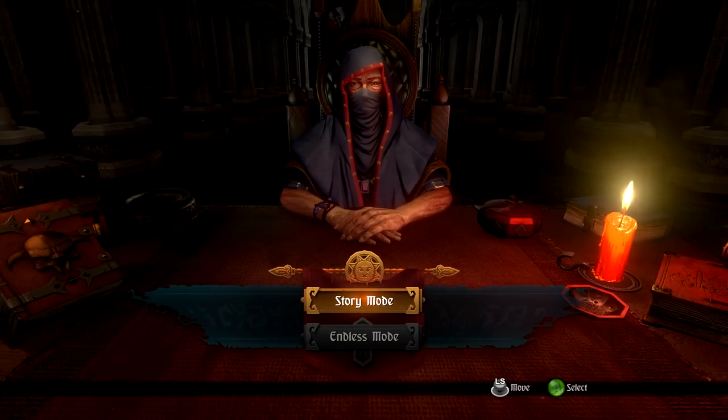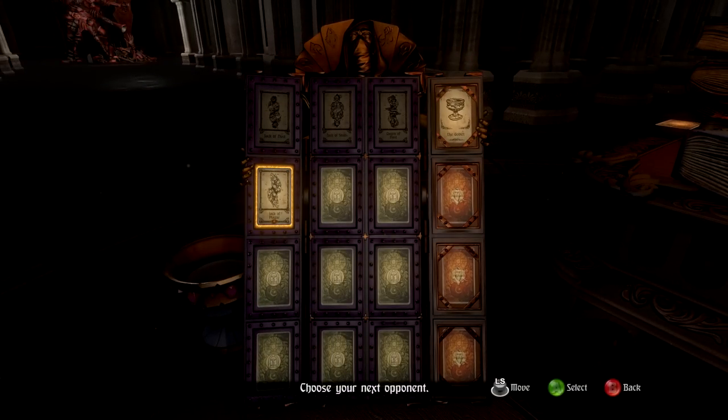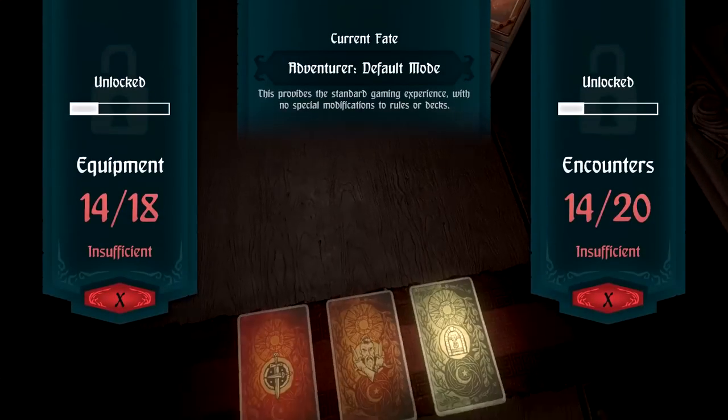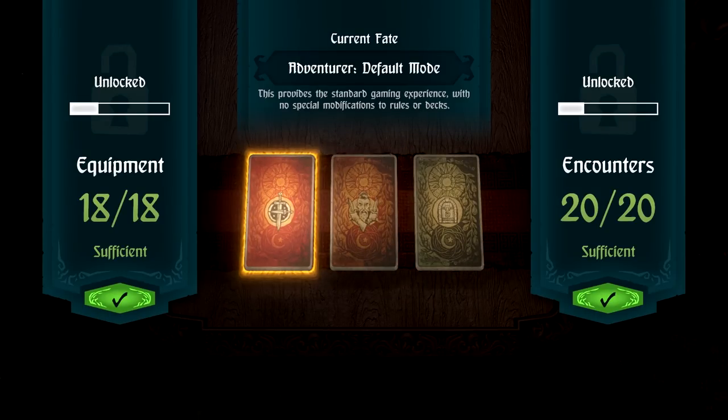Hello and welcome back to Hand of Fate. We did the first row last time, so this time it's starting on the Jack of Plague. Rat men are my worst enemy — I really hate them, you'll see why. They just keep throwing stuff at me.